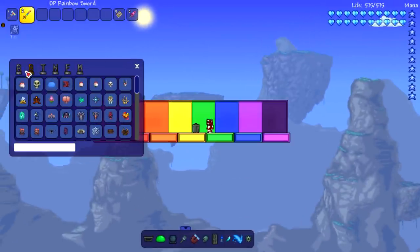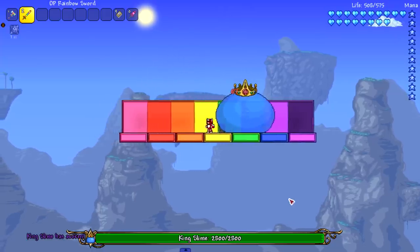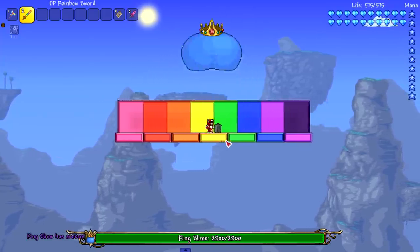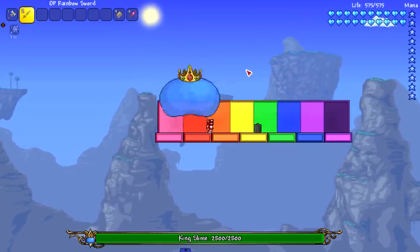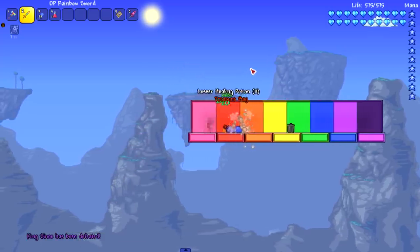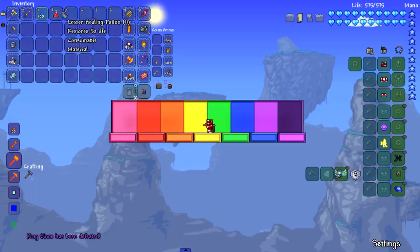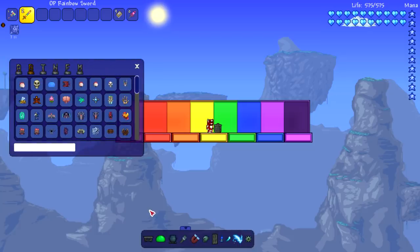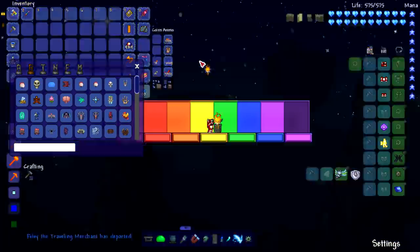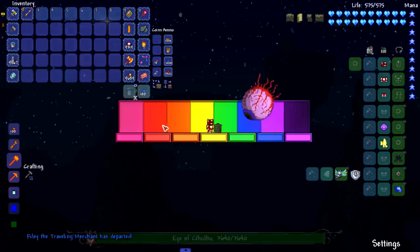We're gonna put this sword up against a bunch of bosses. Let's start with King Slime — obviously the weakest boss in vanilla Terraria — and see if he can withstand the power of the OP Rainbow Sword. I doubt it. It looks like a repeat of the black hole pickaxe, but the difference is that one kind of just deleted the entity while this sword legitimately kills them. So we'll see how it works against bosses that have an anti-kill mechanism, most of which are from Calamity.